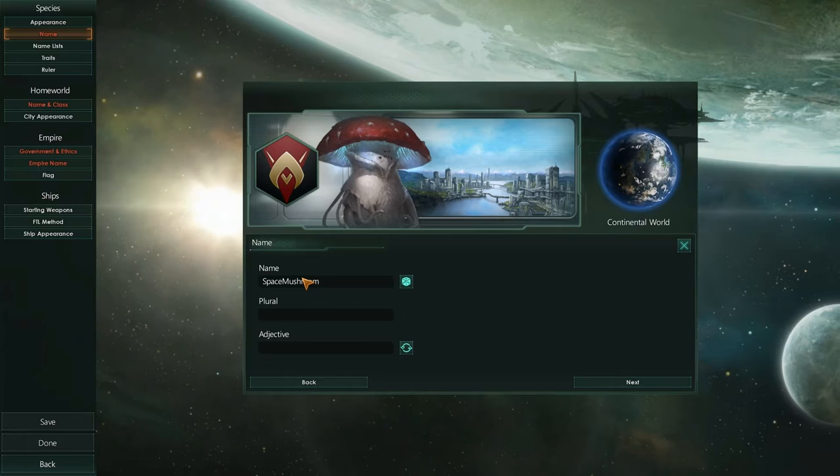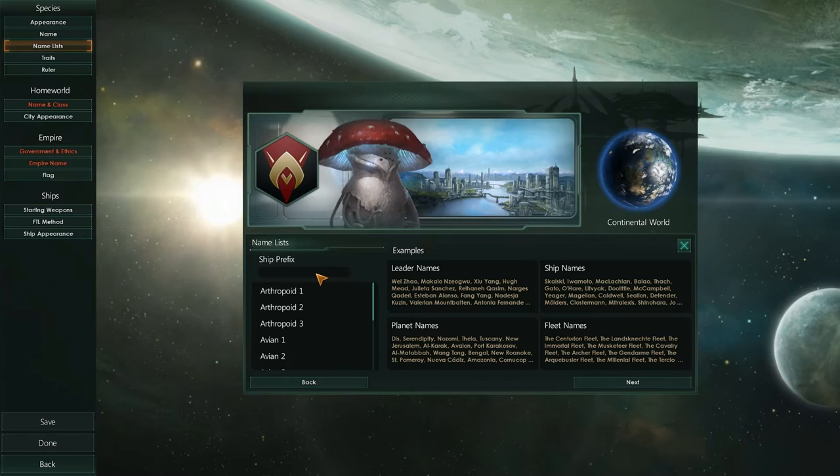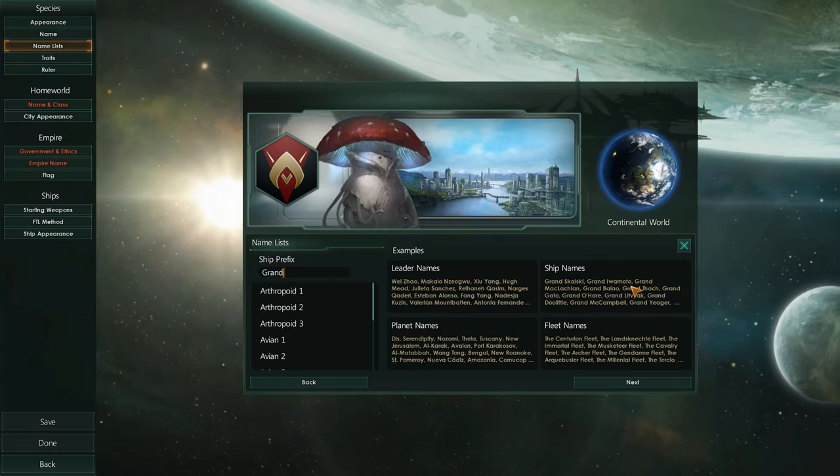And the adjective — we'll just generate one. Space Mushroom. Sweet. Next up, we can have a name for our ship. What should we call our ship? The Grand Space Mushroom. That'll do. Grand Skalski, Grand Iwamoto. Look, you've got all these example names — leader names, planet names, fleet names. Cool.